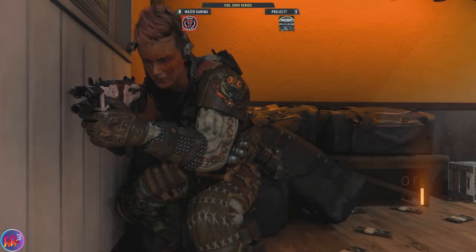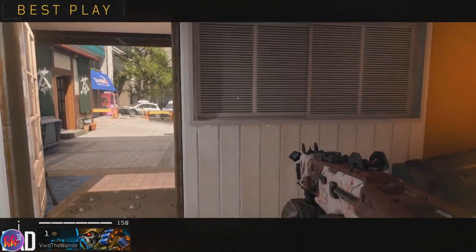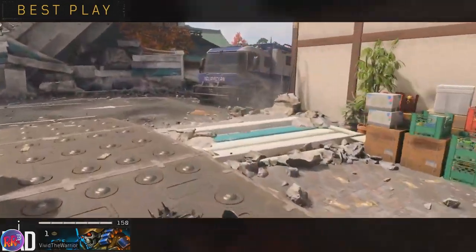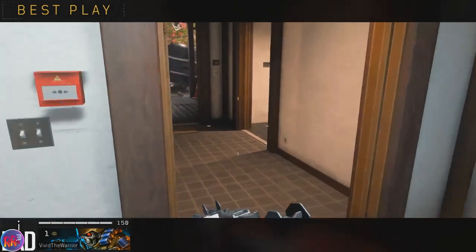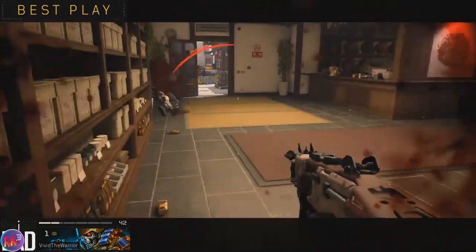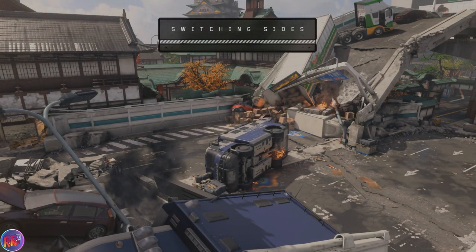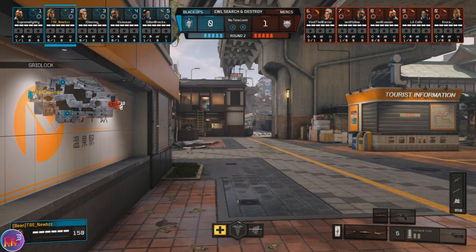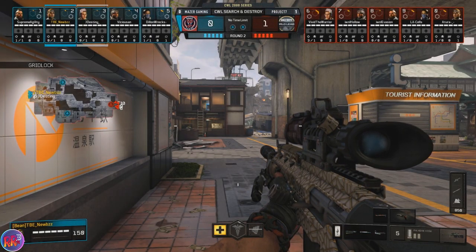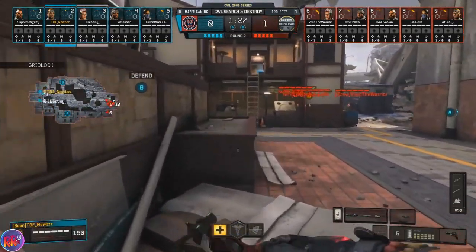Again, Project 7 — it just starts with that first blood. Vivid is able to find the first player. That's Jade Destiny — an easy kill and he just runs away. Now they have the four versus five advantage and they're just able to trade on up. As we get into round number two, we're switching sides. The defense now on the attack. If you're new to Search and Destroy, they flip over each side. Let's stay on board with the sniper, though.